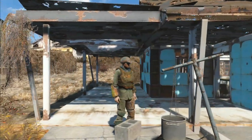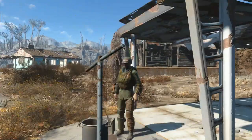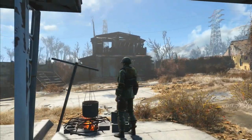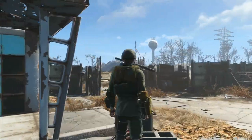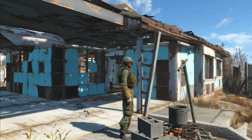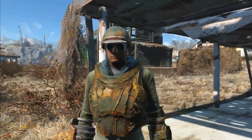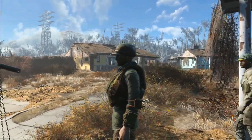Hi everyone, my name is Deedee. Welcome to this Fallout 4 quick tips video where I'm going to talk about adhesive. Adhesive is something that you use to create better weapons and better armour. The frustrating thing with Fallout 4 is there's not much adhesive out there to pick up — yes there's some duct tape, yes there's some wonder glue, but I always find that I haven't got enough. However, I've discovered something that's going to change that.